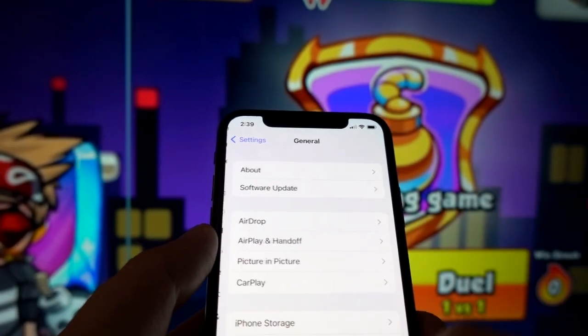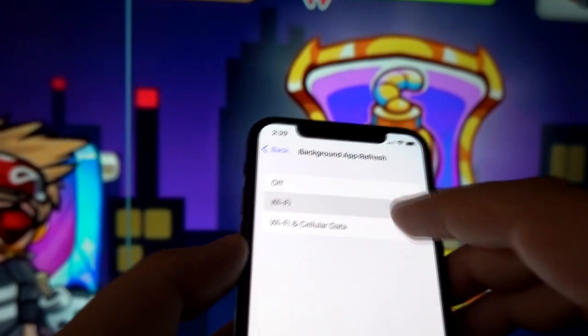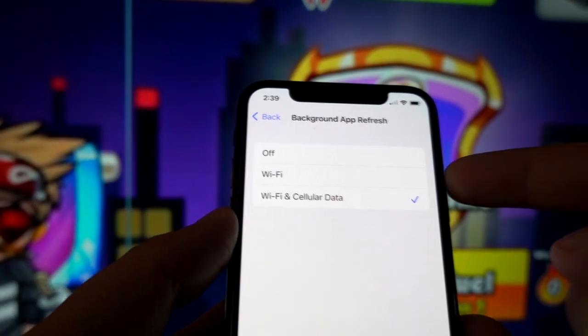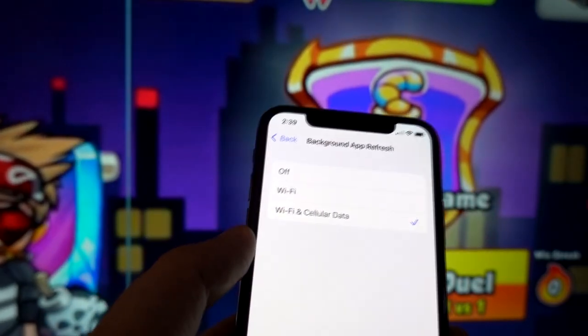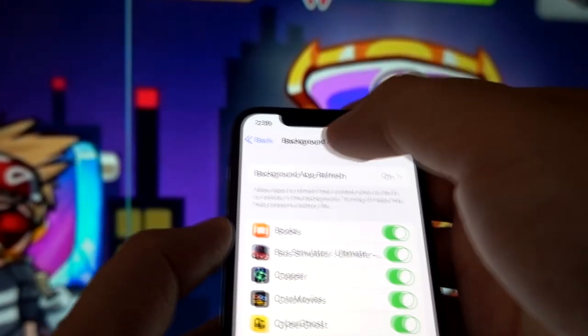Step number three: go to your general settings, go to background app refresh, and make sure it is not set to Wi-Fi and cellular data. This step is only for iOS devices — there is no background app refresh on Android, so Android users should skip step number three.